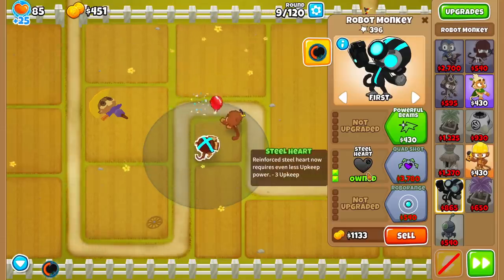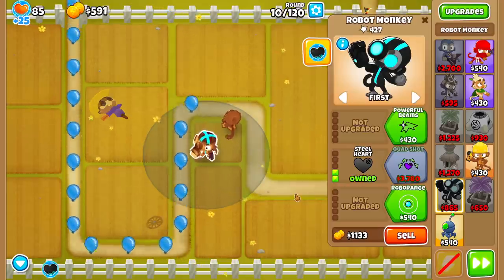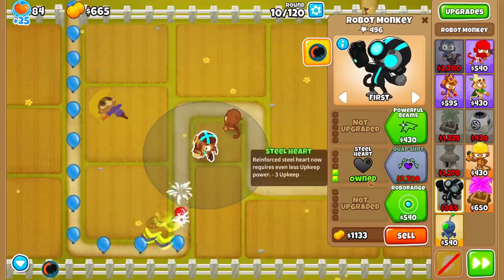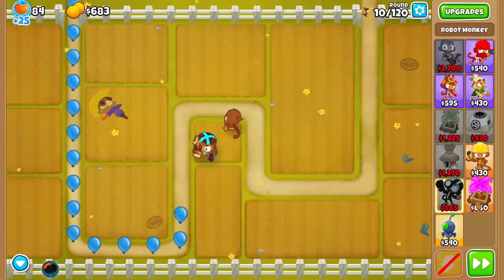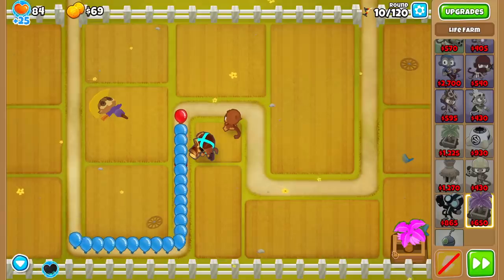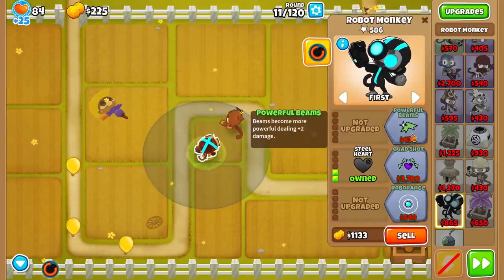For every Robot Monkey, the Middle Path cross path would be pretty poor — unless lives don't matter. I think top path first — why not? Should mention, this is a fully custom-designed tower mod: 3 paths, 5 upgrades, including a Paragon, but it's a little bit too expensive to afford in this run. Maybe another time. It's a fully fleshed-out tower mod. Let's take a look at each upgrade one at a time. Top path: beams become more powerful, dealing plus 2 damage. How much damage does it do right now? Looks like it shoots multiple boomerangs per shot, each doing 1 damage with lots of pierce.